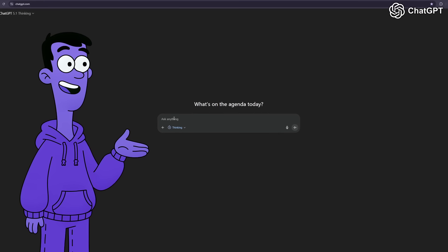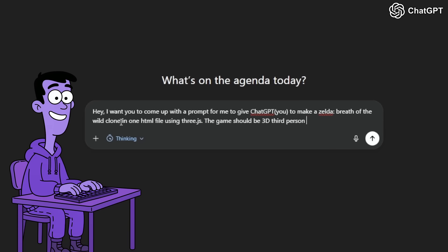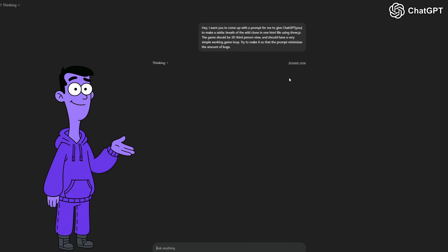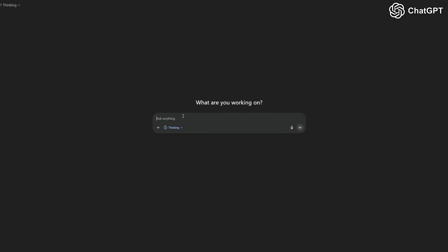So the first thing I'm going to do is ask ChatGPT to come up with a prompt for me. Alright, I sent it, let's see what it comes up with. I'm going to copy this and open a new chat, and let's send it.